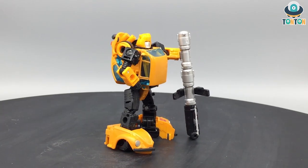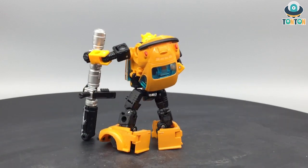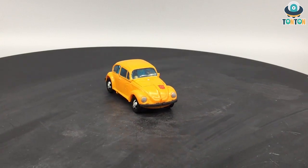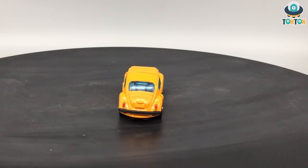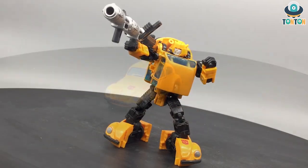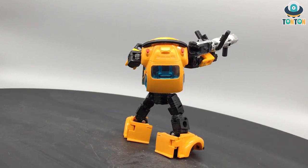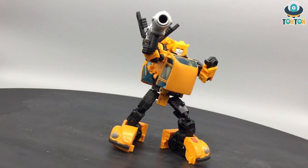At number four we have Bumblebee. I know many of you would argue he's a retool of Cliffjumper, but honestly, Bumblebee's alternate mode looks better, it's more iconic, and I enjoy the face sculpt more too. The reason he's at number four rather than higher is the accessories — the long cannon looks nice but it's quite hard to store any weapon in any mode. The car mode can't store weapons, and neither can the robot mode easily. Also, when you transform him, you still have to remove the whole backside section.